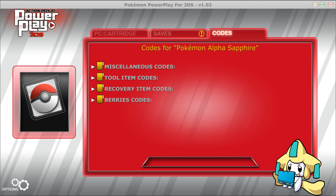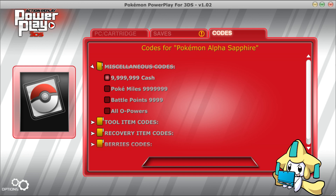What's up guys, SleepyJarashi here, and today we are going to look at the PowerSaves codes they have added for Alpha Sapphire and Omega Ruby. Of course, this is Alpha Sapphire, but they added more than just cash.